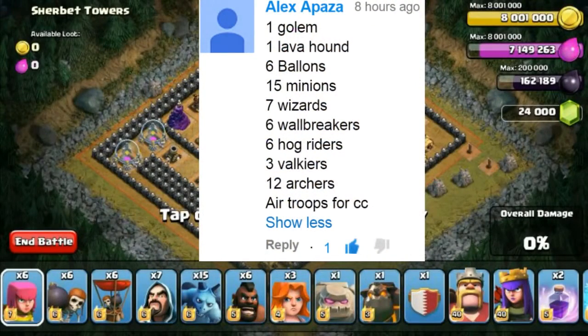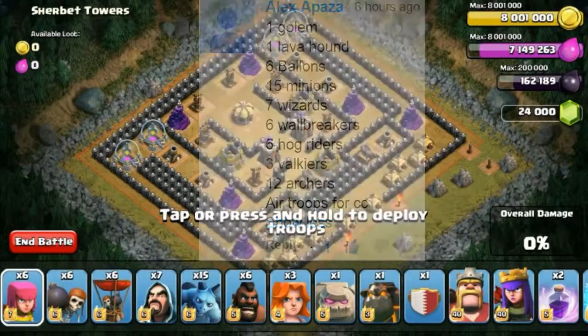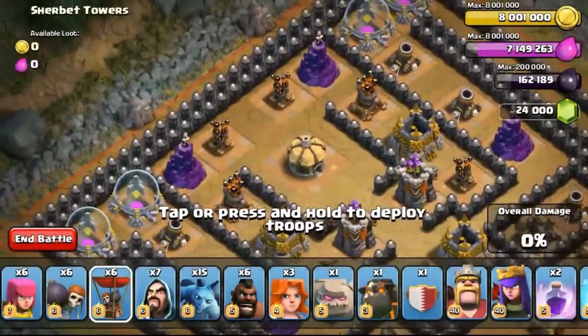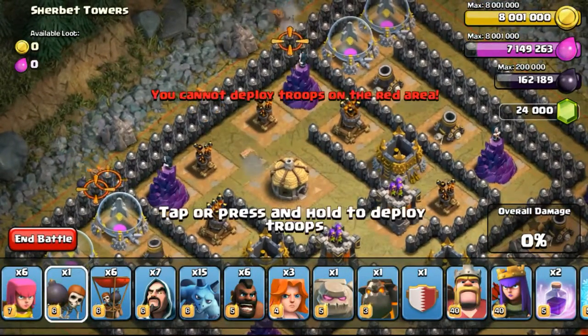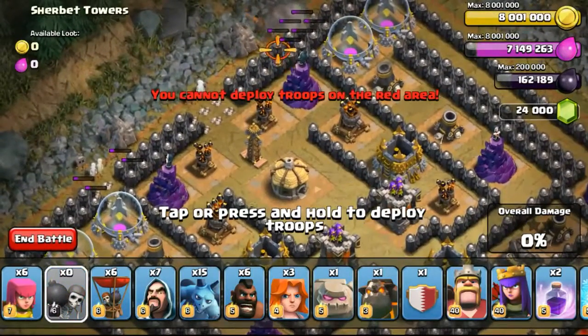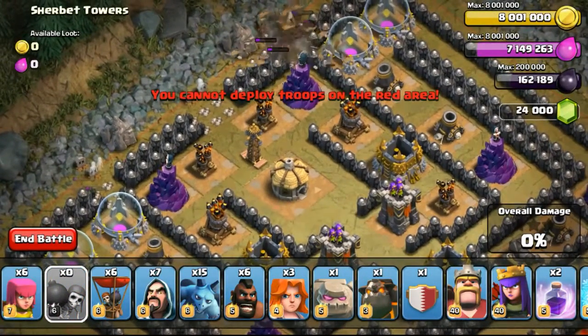So the next one was submitted by Alex. He asked me to use 1 golem, 1 lava hound, 6 balloons, 15 minions, 7 wizards, 6 wallbreakers, 6 hog riders, 3 valkyries, and 12 archers — also asking me to use air troops for my CC. So in my clan castle I gave myself 1 dragon and 1 healer, with one slot left unused.